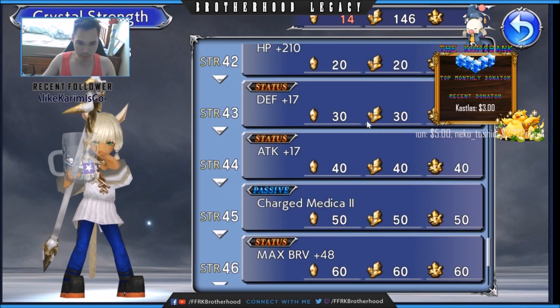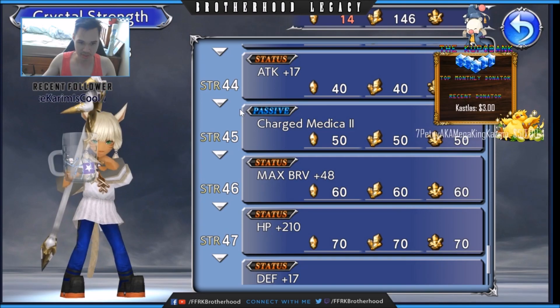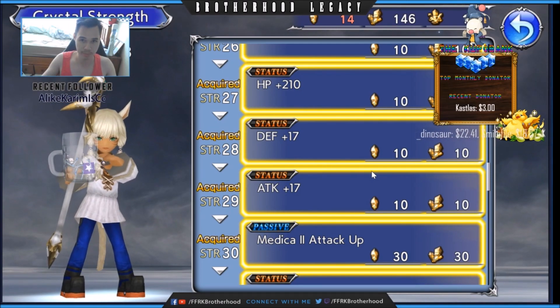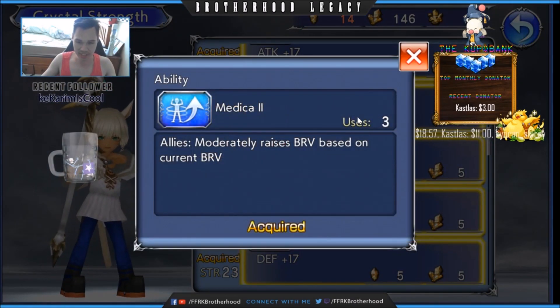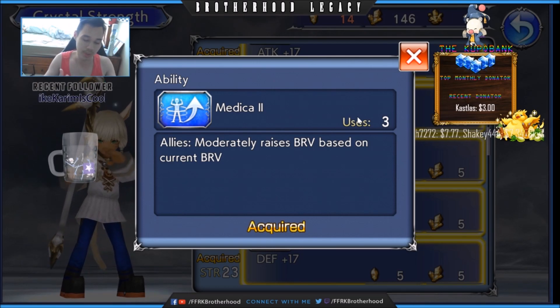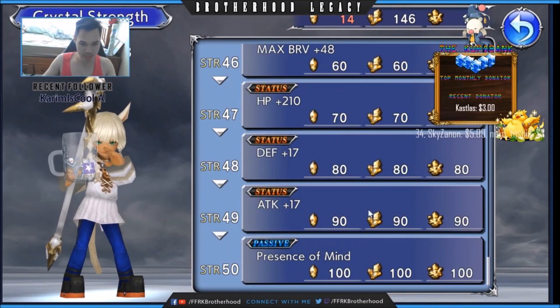Once you're charging Y'shtola up, the speed becomes less. You also get a skill called Medica. Medica is kind of Y'shtola's strength as a support — a bravery battery, a bravery shower. What Medica does is not exactly give her own bravery, but kind of share it around — two-thirds of her bravery goes to your teammates. Of course when you level Y'shtola up, you'll get more uses and less duration — increase of speed — all that good stuff.